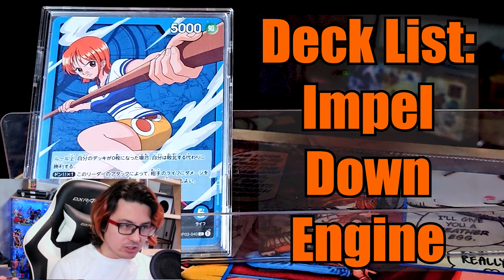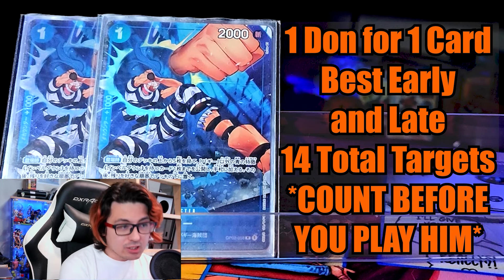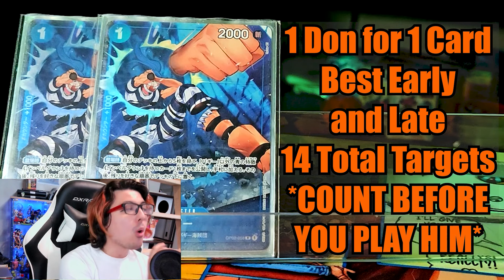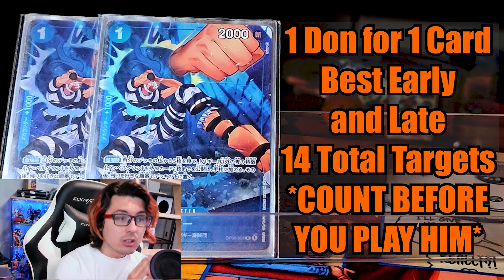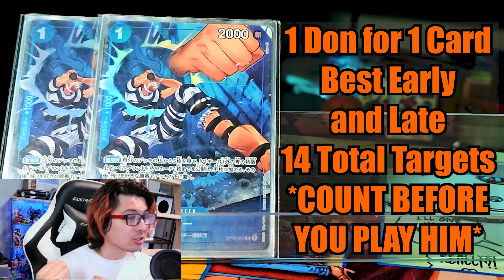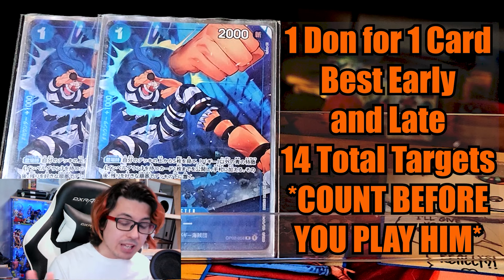Now for the interesting parts. Let's start with Impel Down. We run 2 Buggy Searcher. At the end of this, we're going to have 14 targets, which is not enough for Buggy to be consistently reliable, or we would be running 4 copies. However, he's good for getting 1 Dawn for 1 card early, and later he's good for helping to pull out a Deathwink or extra counter. Not to mention, he is going to be helpful for setting up your endgame.